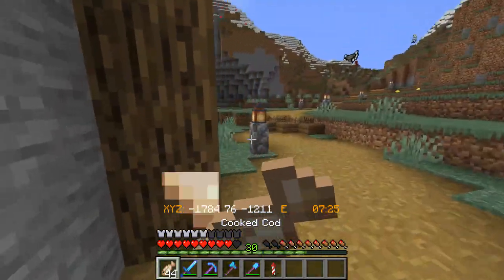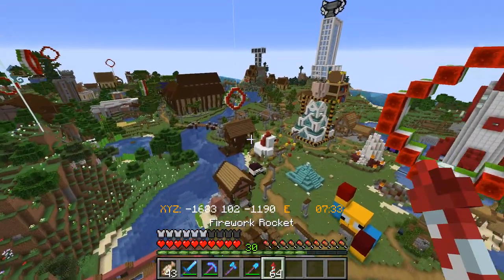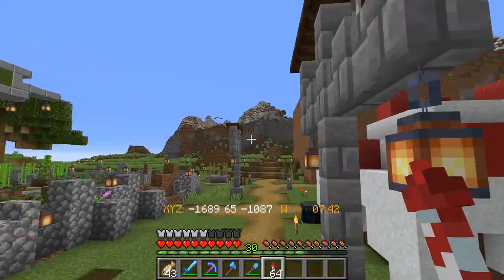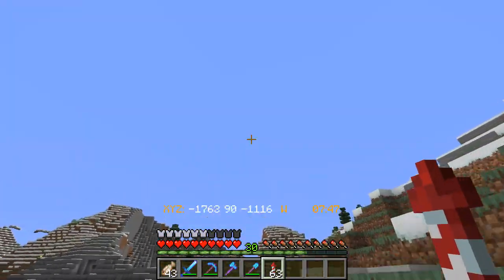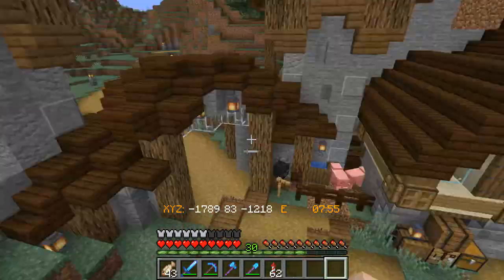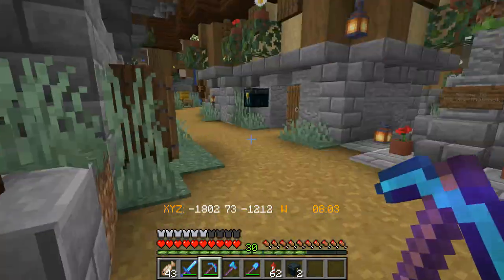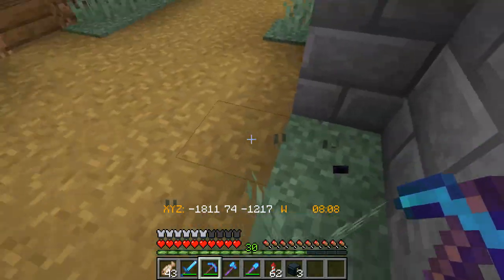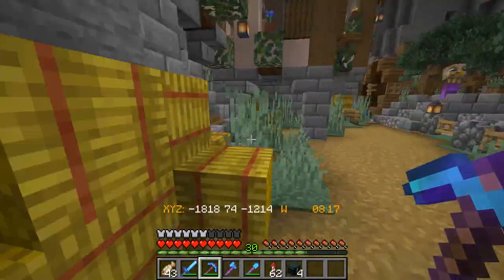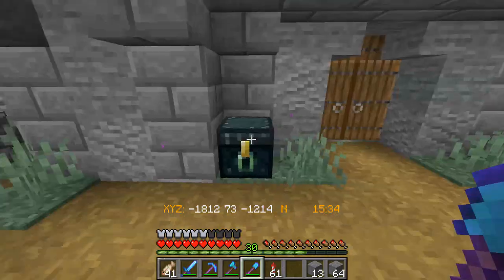Why are there so many ender chests? Is it just my base or have other places got them as well? There's ender chests absolutely everywhere. I don't know who spammed ender chests everywhere, but I'm going to remove most of the ones outside my buildings here. I'm going to keep one or two around just so people who come to my area can have an ender chest, but that's annoying - why are there literally ender chests outside every building?